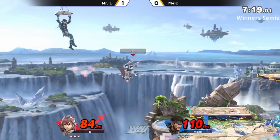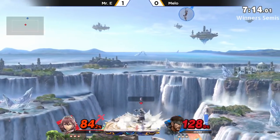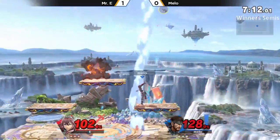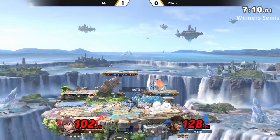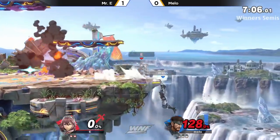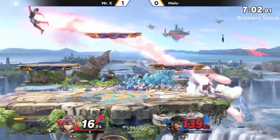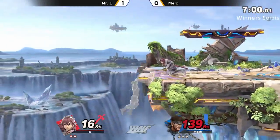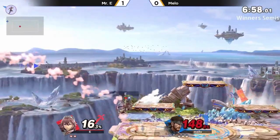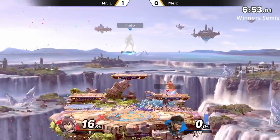Mr. E taking an early lead right here, 84 to 110 — if you could even call it a lead. Reminder: Snake has tons of KO potential, and we see it with the up tilt right there, killing at 102%. But this is similar to game one — Mr. E is not going to be too phased. After all, he's got a stock lead, and he could definitely bring this back and secure the stock early.